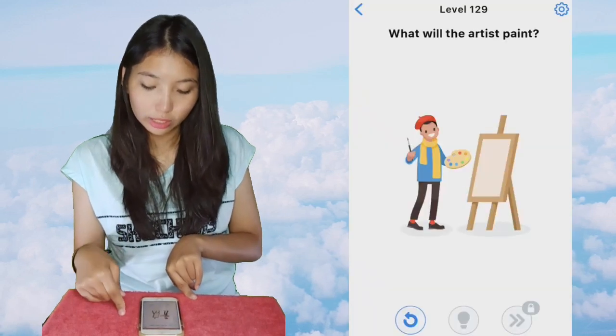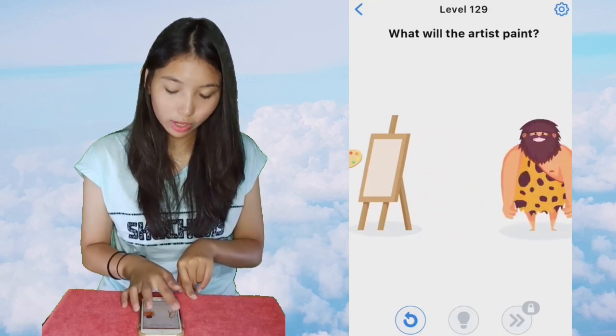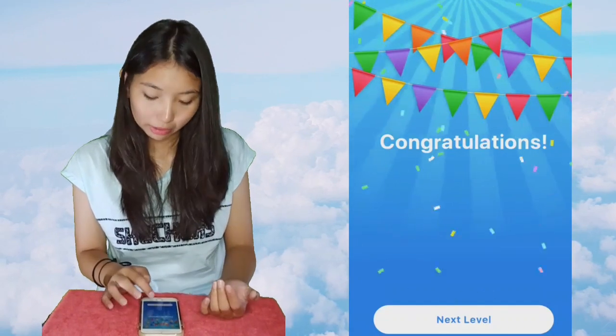Next level is 129, what will the artist paint? Swipe to the left and you'll see a barbarian, and then you have to tap that barbarian.